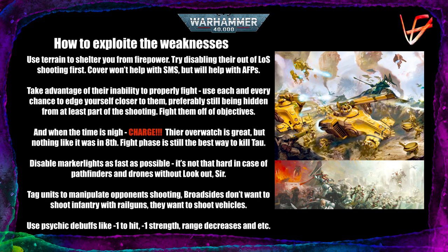Now let's see how we can exploit those weaknesses and use them to our advantage. First, try using terrain to shelter yourself from Tau's firepower. It won't help against out-of-line-of-sight shooting, but cover will help against AFPs at least. It will also be harder for them to get marker lights on you, so Tau will be limited to hitting on 4s or 5s if you have any negative modifiers to hit.